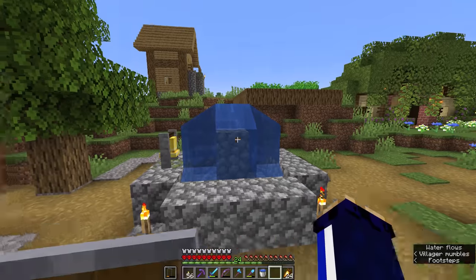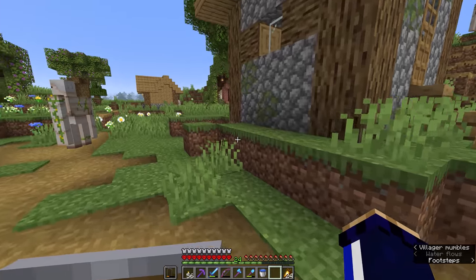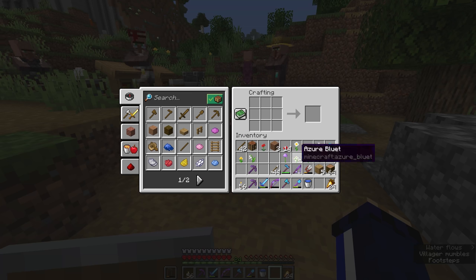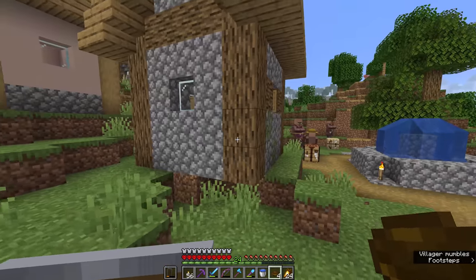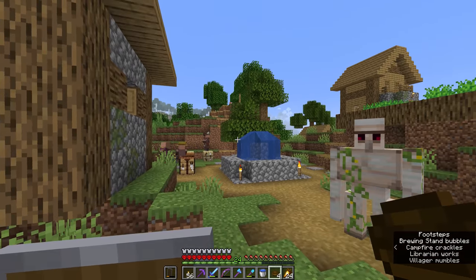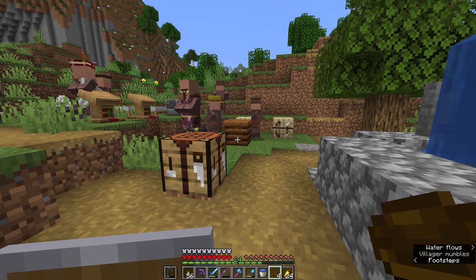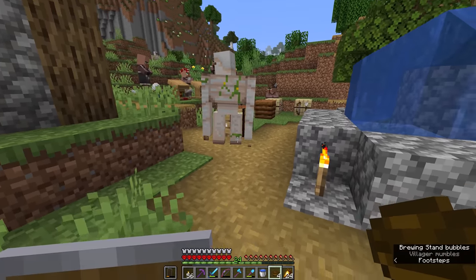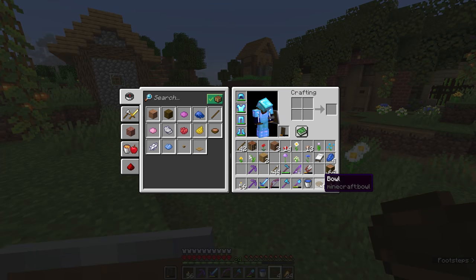As we found out in the last episode by trading with the farmer, suspicious stew is a foodstuff that refills your hunger but also gives you a seemingly random potion effect. The effects are not random if we craft the suspicious stew ourselves. The suspicious stew that gives you the wither status effect can only be crafted with a wither rose — obtained by the wither killing a mob — and I don't have the ingredients for a wither fight yet, so we're going to craft all of the other suspicious stews in the meantime, which can be done in a 2x2 crafting inventory away from the villagers.